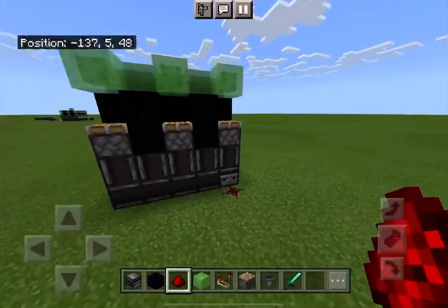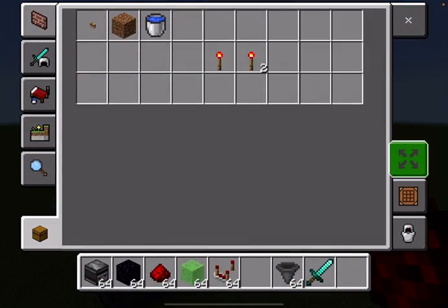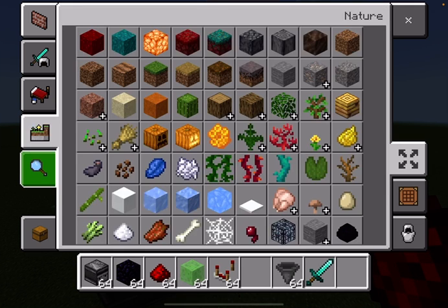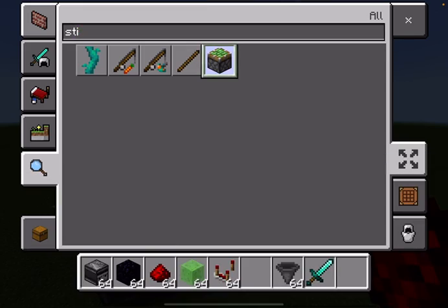Then we have to make a hopper clock. And instead of sticky pistons, I used normal pistons — sticky pistons, not normal pistons. That's the note.